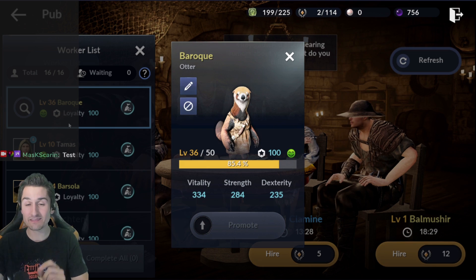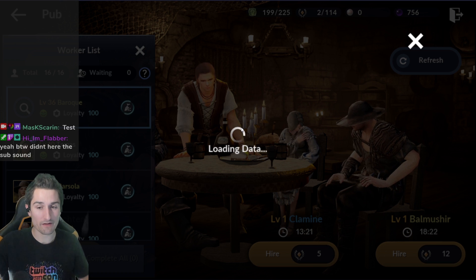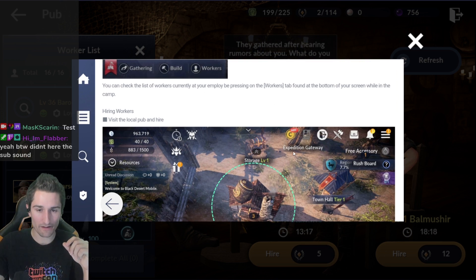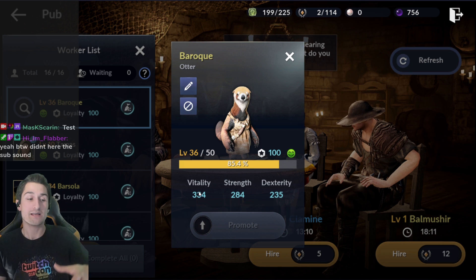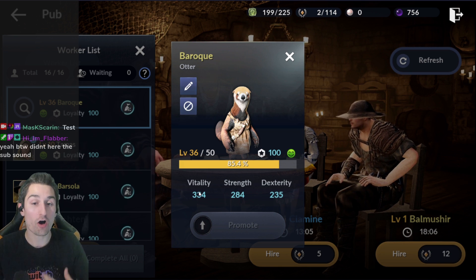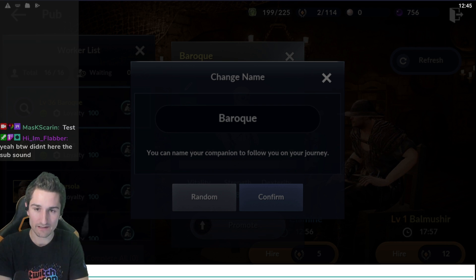These three stats affect different parts of the game. Vitality is the stat that lowers the amount of time it takes your worker to go out and gather your resources and come back. That is the most important stat on a gathering worker — I call them gathering workers because there's different uses for these workers. So I would call this 'Gather V, S, D' — that's how I name it.